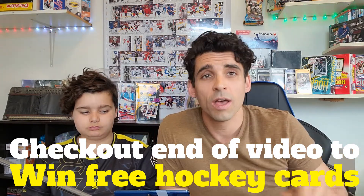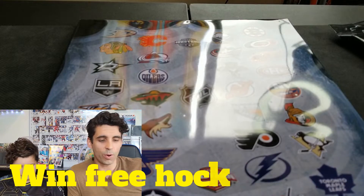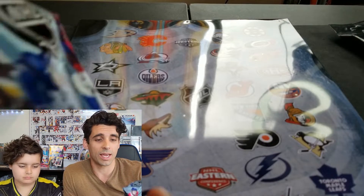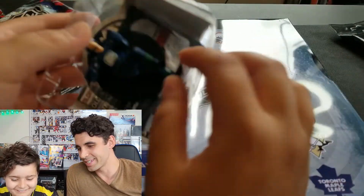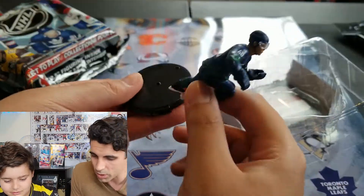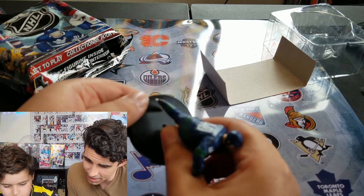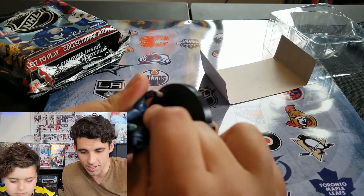First off, Josiah you want to open yours first? On the back it tells you these are Import Dragon figurine collectibles, and it comes with different hits — either a big hit, medium hit, or a common. So who's this guy? Black is the basic, right? So it's Pettersson — Elias Pettersson — and he's only a common. Surprising he's not one of the big hits.